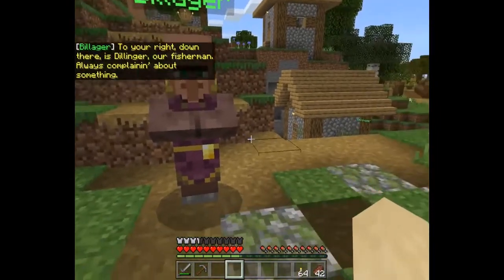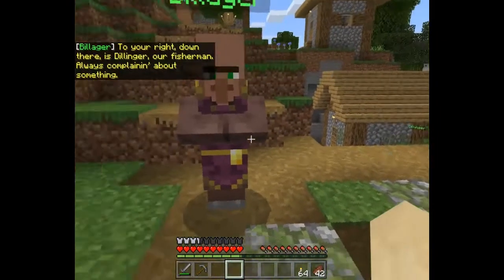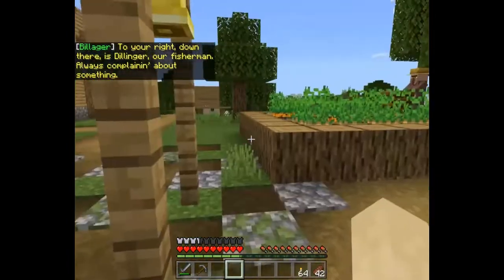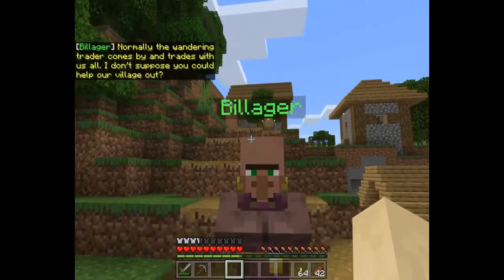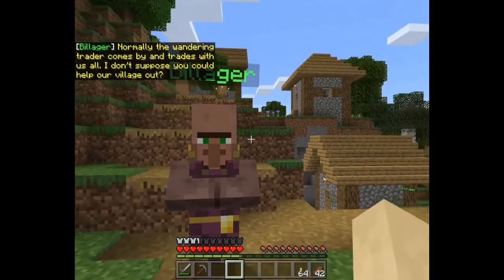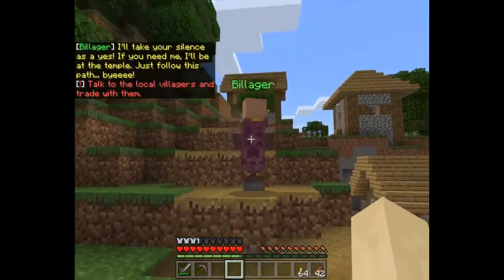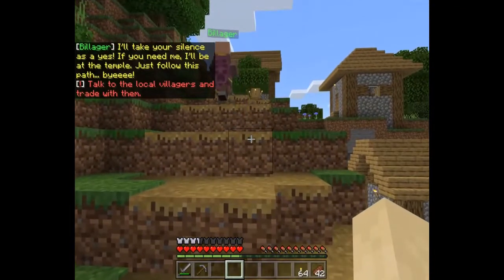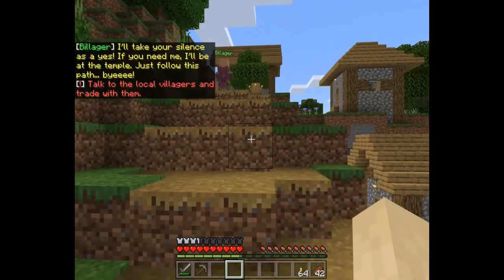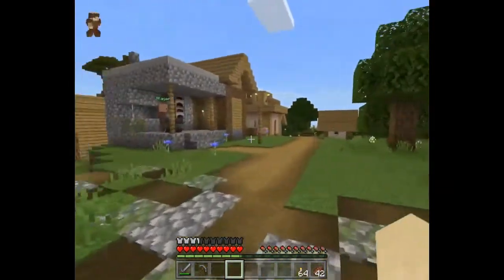Right down there is Dillager, our fisherman - always complaining about something. Normally the wandering trader comes by and trades with us all. I don't suppose you could help our village out? I'm going to do my best! I'll take your silence as a yes. If you need me I'll be at the temple. Talk to the local villagers and trade with them.